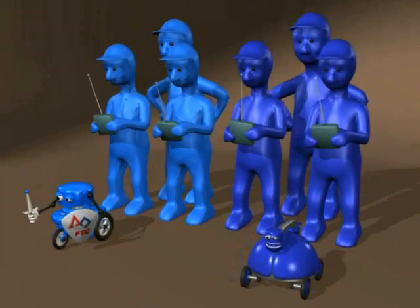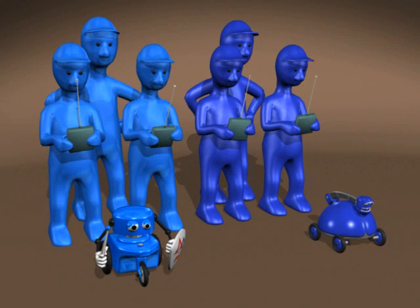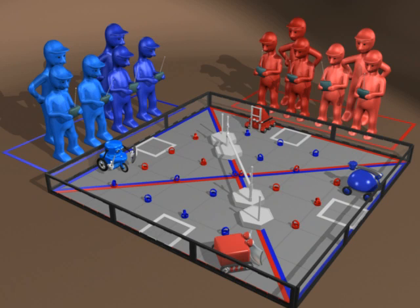An alliance is made up of two teams. Your alliance partner for one match might be your opponent at another. Two alliance stations face the playing field and the audience. Robots start the match in their alliance's quadrants, touching opposite walls but not over a side goal.